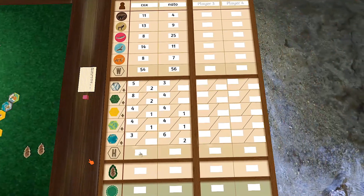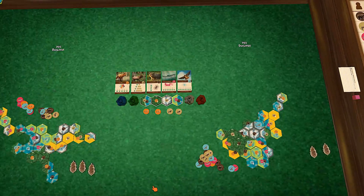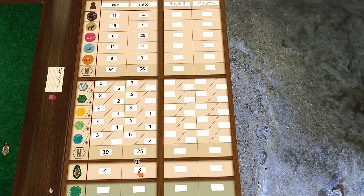Now we add up the terrain scores. I've got 29 for terrain, you have 30. Then pinecones — nature tokens: you have three, I have two, so it's one point each. Grand total: I have 76, you have 86. You beat me. That was very close.